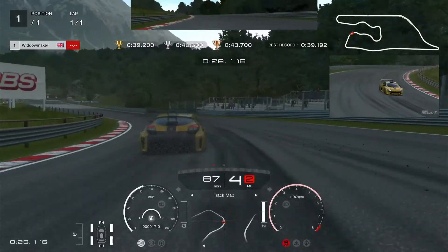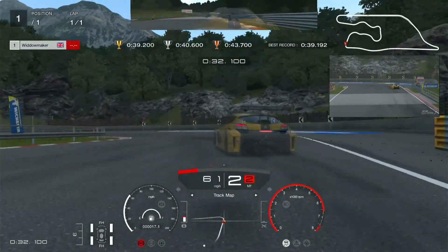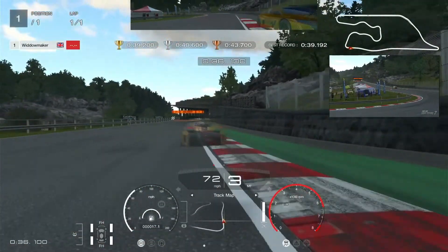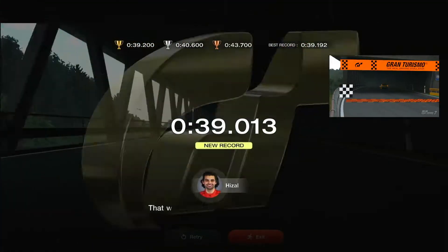Ease off and brake, then catch the slide — did you see the ghost disappear? Into second for this corner, try and catch the car before you hit the reds, then drive for the line. That's what I say about that last corner.